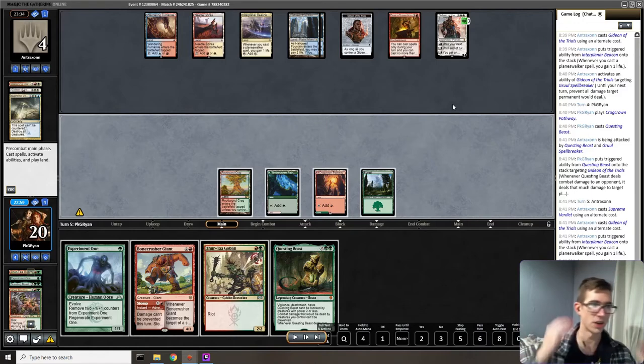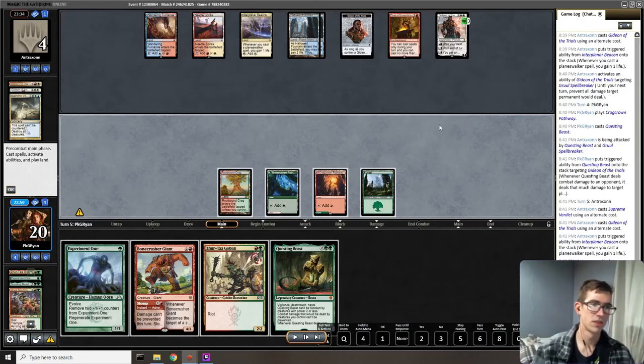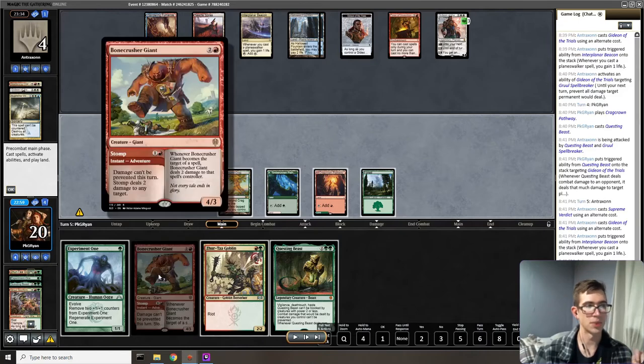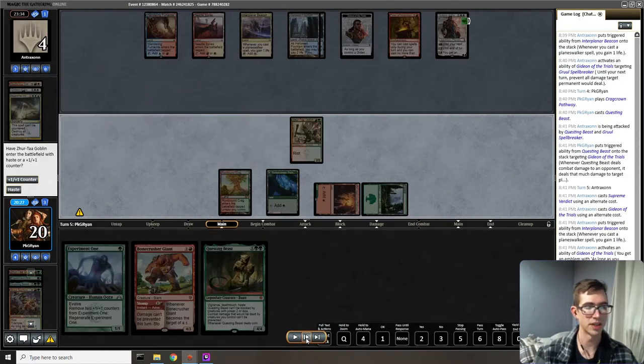If Questing Beast trades for their land, my opponent untaps still having Gideon, another card in hand, and draws for turn — that's not a great position. So I think about alternate lines. Our opponent has access to creature lands, and Fires of Invention means we can't easily get them to tap out. That's when I come up with an alternate line. Worth noting: Bone Crusher Giant's Stomp also prevents damage from being prevented, so there are interesting lines with Gideon plus Bone Crusher Giant. However, I go for Zyrta Goblin with haste.